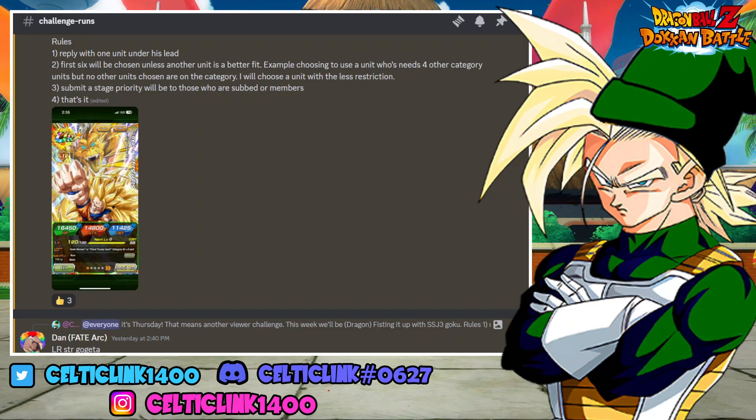What's up everybody, CelticLink here — we're back for another Dokkan Battle video. Today we're doing another weekly Discord challenge, a series we're going to try to do every Thursday where we issue a team leader challenge on Discord, you guys build a team, and we take on a stage with it. Last week we did Super Saiyan Vegeta; this week we're using the brand new STR Super Saiyan 3 Goku.